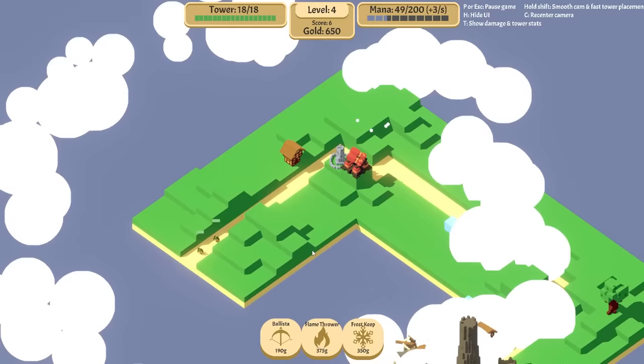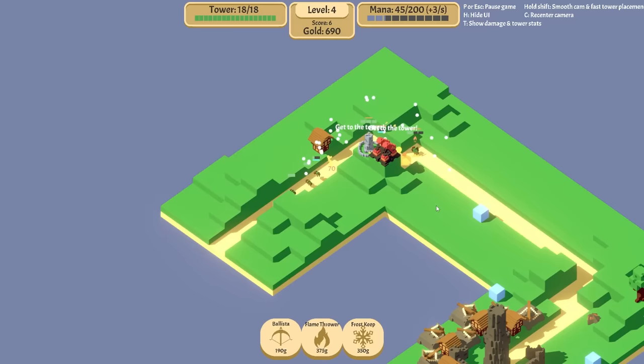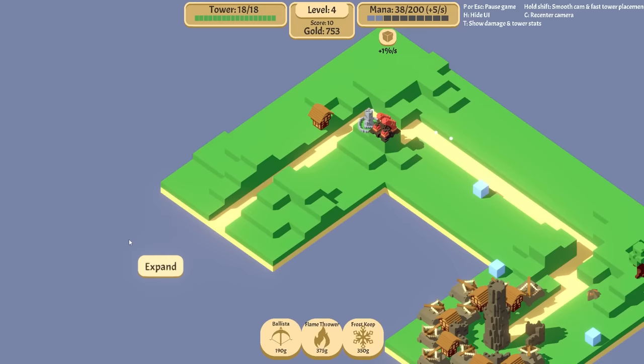Look at that. This is going to work quite nicely. We are going to need some more mana regen. Thankfully there's some mana regen right about here. I'm also going to put in some more ballistas — I can afford three more.